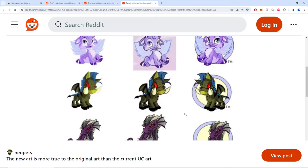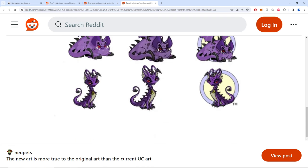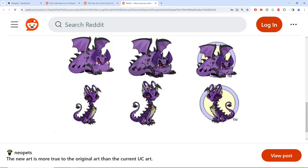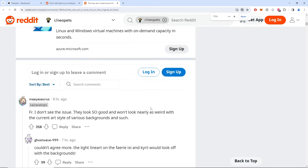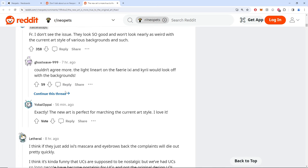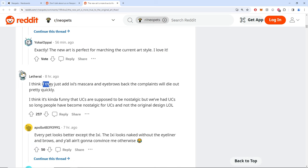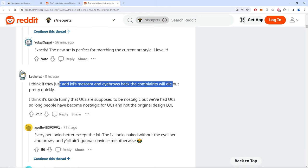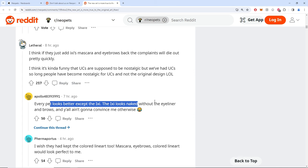I'm okay with the mohawk. Someone says 'I don't see the issue, they look so good and won't look nearly as weird with the current art style.' Another: 'I like old stuff, call me a boomer.' I think if they fixed the Icksy mascara eyebrows, the complaints would die pretty quickly — it just looks fundamentally different. Every pet looks better except the Icksy — fair play.